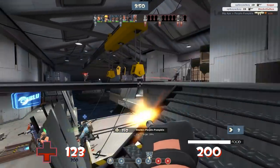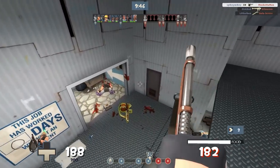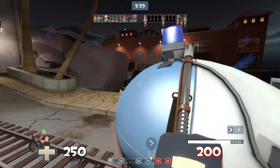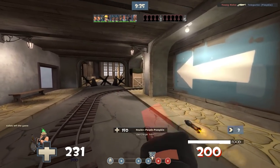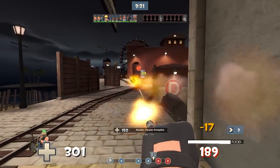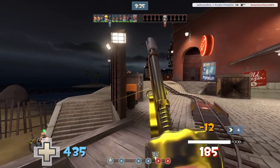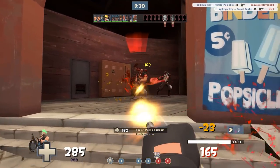Weapon accessories aren't a new thing in gaming. These things aren't the pinnacle of brand new creative ideas — Apex Legends and Rainbow Six Siege have weapon charms and other ways to customize your weapons as well. And most other games have different types of weapon accessories. But we haven't seen stuff like that come into TF2, at least not yet. But there has been some stuff popping up on the workshop that I wanted to show you guys and I think they would make an amazing addition to TF2.